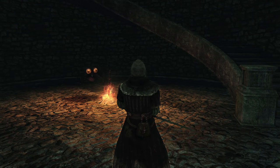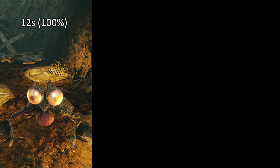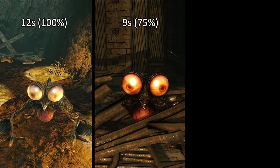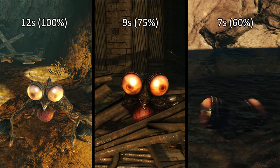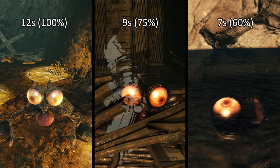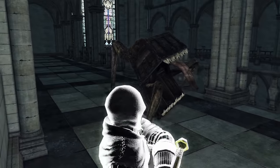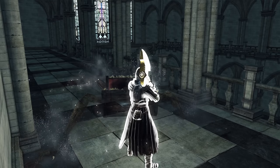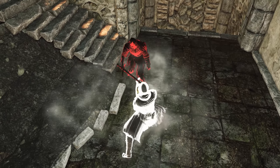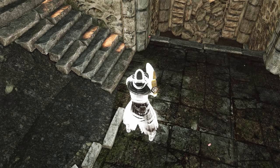Remember all those enemies whose largest timers were 12 seconds? If you apply these same calculations and round down to the nearest whole second, it explains why a Basilisk is worth 12 seconds in the Shaded Woods, why it's 9 seconds in Aldia's Keep, and why it's 7 seconds in the Shrine of Amana. This whole thing was done kind of globally to the timers, though it's not always consistent — hands-on adjustments were made to a bunch of enemies as well, and things like the doubled values in Drangleic Castle don't fit into this scheme.